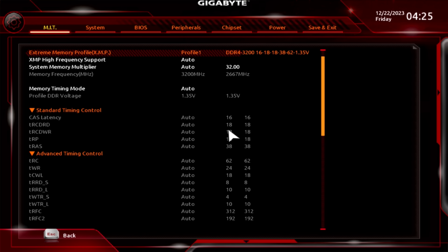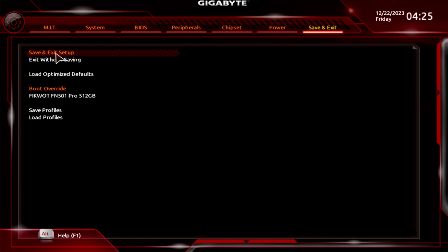In the BIOS, go to advanced memory frequency settings and enable XMP. Then go to save and exit, save, and you're done.